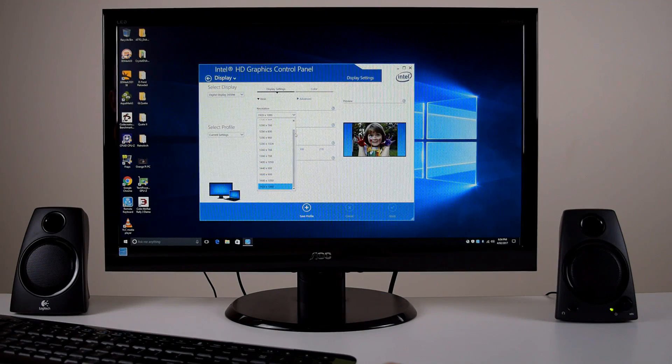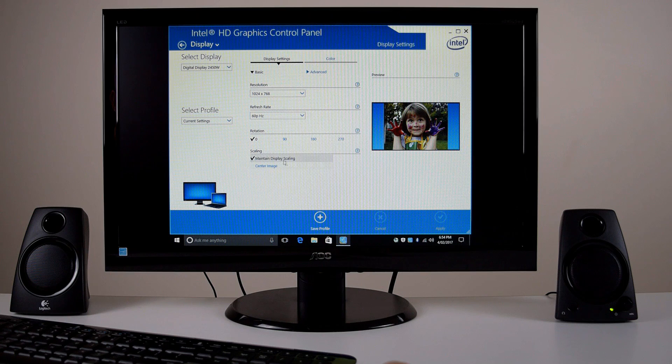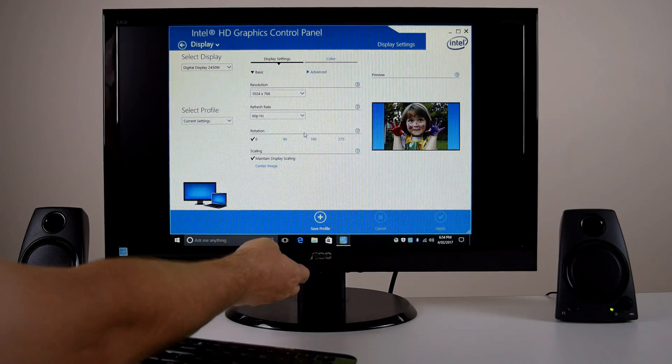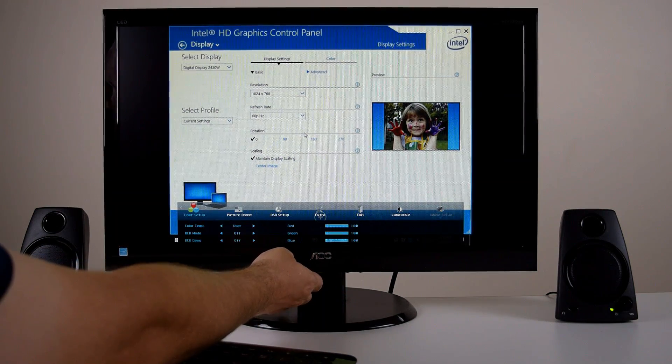For retro gaming, having access to display scaling options and aspect ratio controls is always nice to have. In the driver there are some limited options but it's enough to get by. For example, we can configure a one-by-one pixel mapping — that means you have some black borders around your screen but the pixels remain clear and sharp. You can also configure the video card to output the native resolution and then your monitor does the scaling.